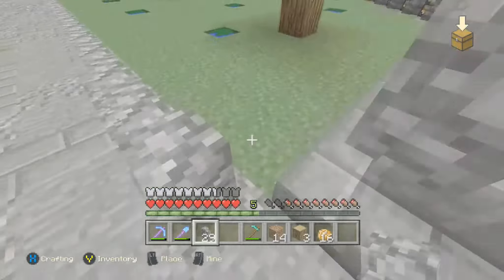Let me place the rest of the cobblestone walls. I really want you guys to tell me what you think about all this. I think I'm going to do the same exact thing on each of these sections. I'll have carrots here, potatoes over there, and I don't know exactly what I'll have over there yet, but we'll figure it out.